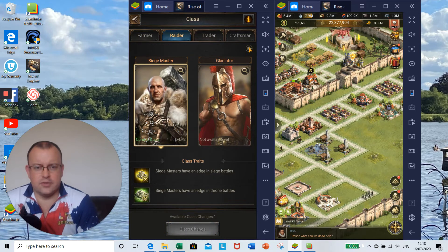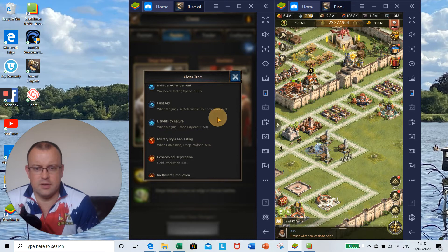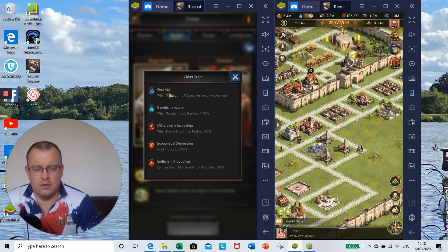For the raider class, you get the raiders hall building — a raider-exclusive building providing a brand new legion that plunders gold when sieging. All of these buildings affect your class legion, and depending on which class you are, your class legion takes on that trait. Medical advancement gives wounded healing speed of plus 100%. First aid means that when sieging, 40% of casualties become wounded rather than dead, so you're losing fewer soldiers. When sieging, troop payload is plus 150%.